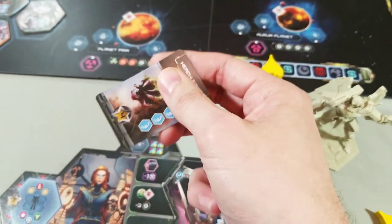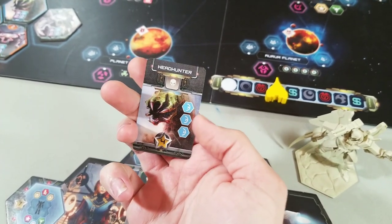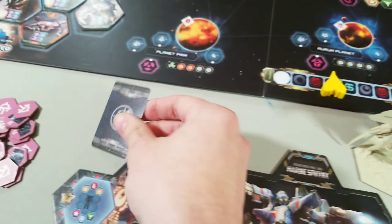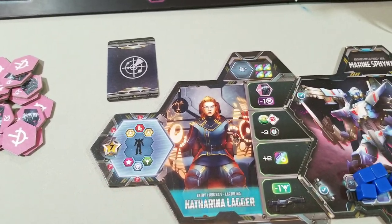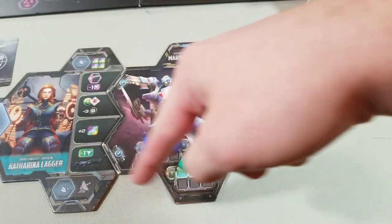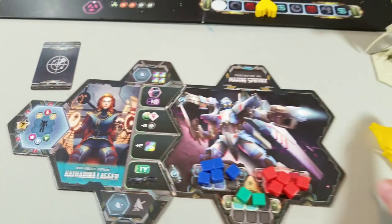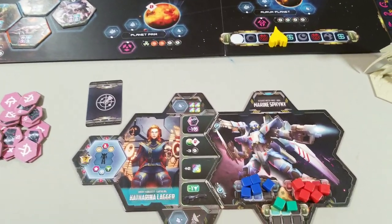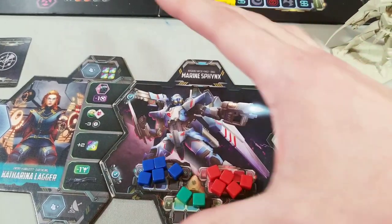At the beginning of the game, each player is going to be given a headhunter card — this is the set collection in the game. You need to collect a specific amount of DNA to turn this in and score those points at the end of the game. Each pilot also has an optimal loadout, which is an optimal configuration of upgrade tiles you place around your mech to score seven victory points at the end of the game. There are three spots off to the side of your mech that you can upgrade however you see fit in whatever orientation you want, but it gives you a goal for how you want to build out your mech.